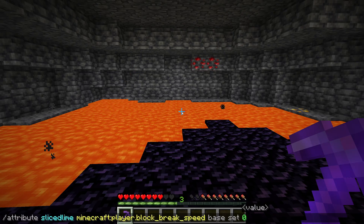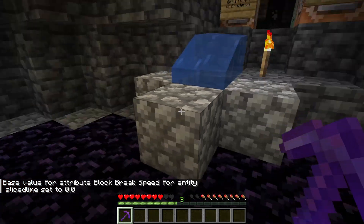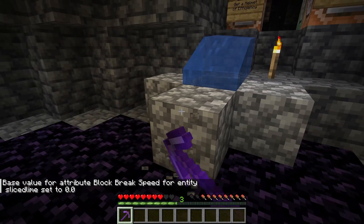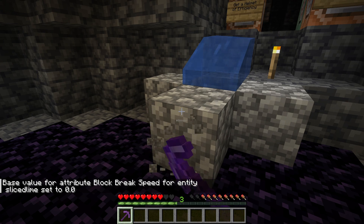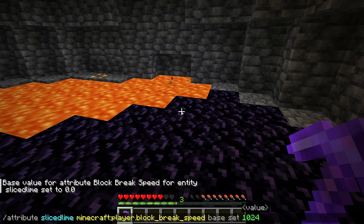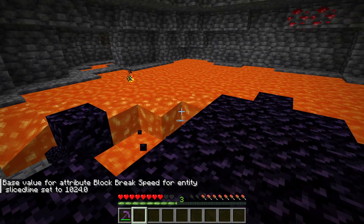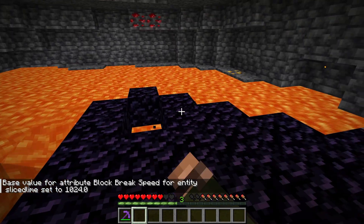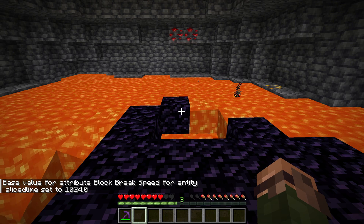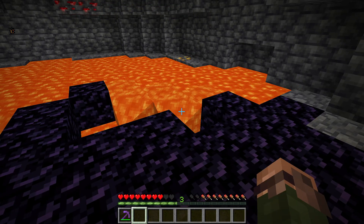The player.blockBreakSpeed attribute has been added. Changing this value changes the speed of breaking blocks regardless of whether the player has the correct tool or not. Valid values range between 0 and 1024. Setting it to 0 makes a player completely unable to break blocks. Setting it to 1024 is nearly but not quite enough to insta-break obsidian with a bare fist. This is different from giving effects like Mining Fatigue in that it doesn't affect the arm swing animation.